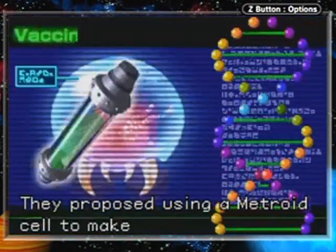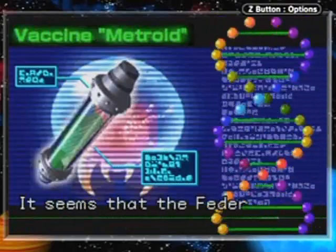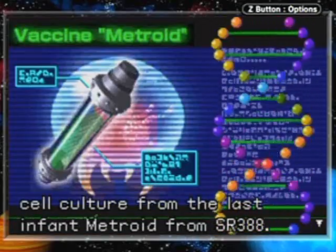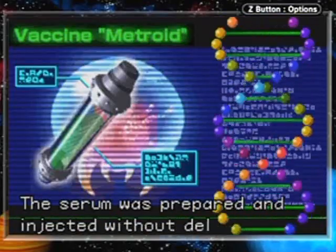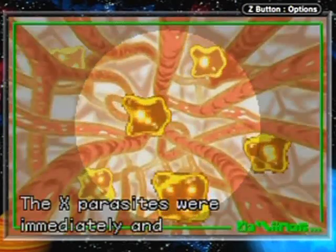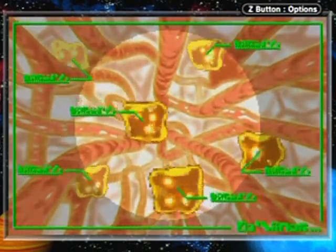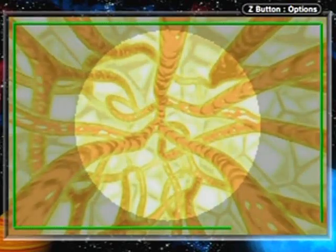They proposed using a Metroid cell to make an anti-X vaccine. It seemed that the Federation had managed to preserve a cell culture from the last infant Metroid from SR388. The serum was prepared and injected without delay. The X parasites were immediately and completely destroyed — targeted by the vaccine. That's the impression I get from that.